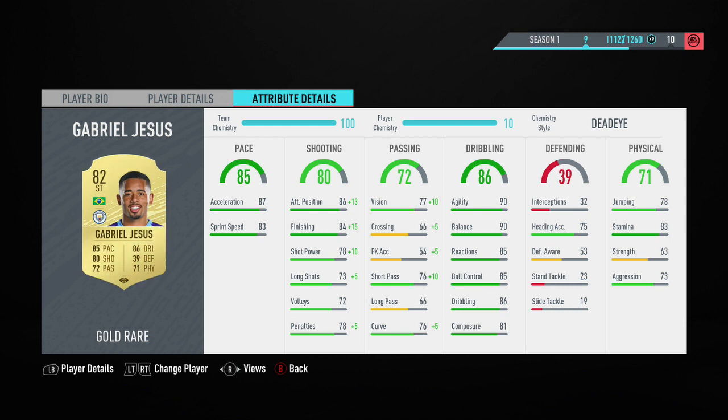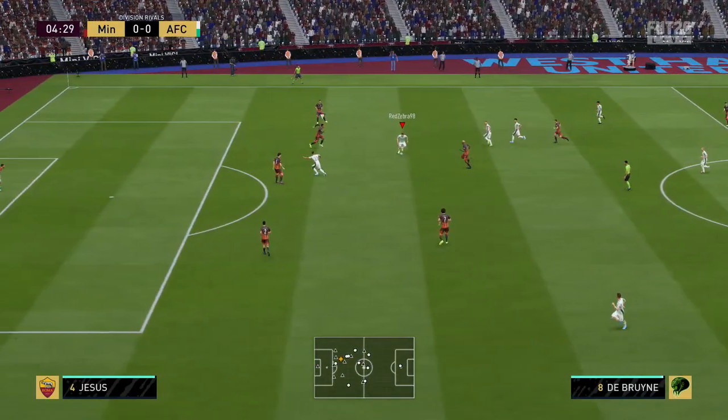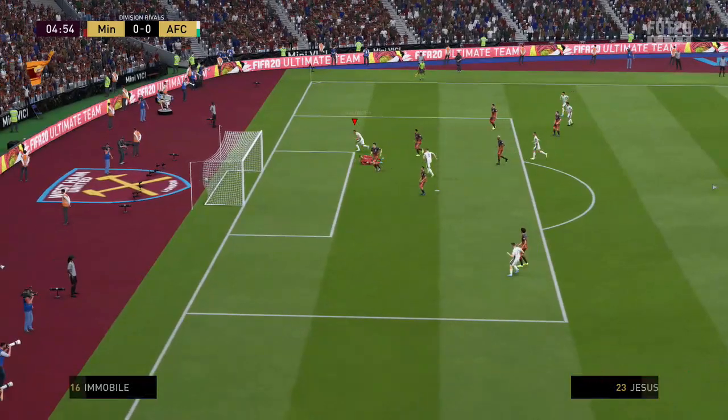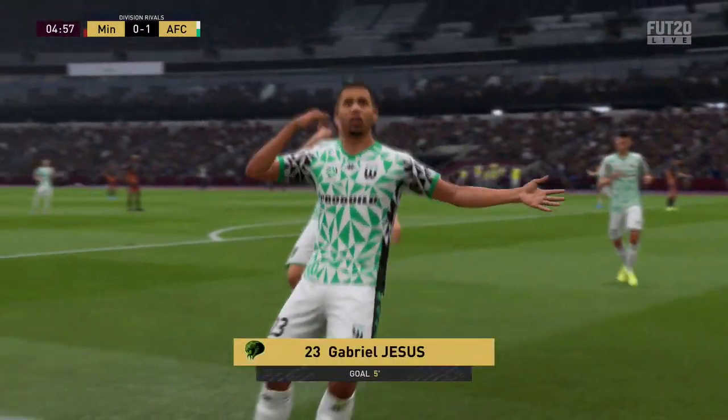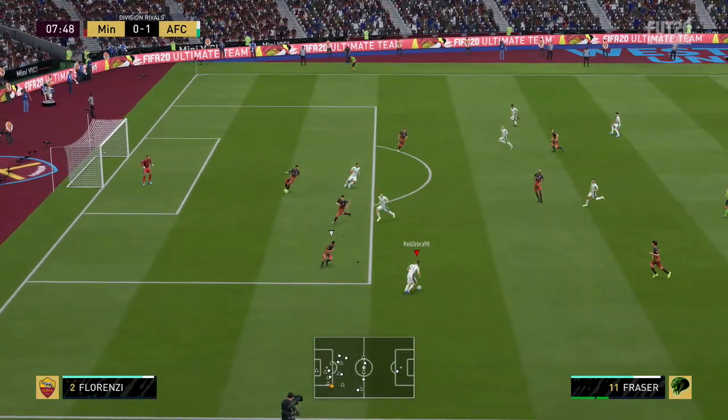I had the Deadeye chemistry style already applied to Jesus, which I think is actually probably the second best chemistry style for a striker this year. Obviously the Hunter is a good chemistry style, but the Deadeye chemistry style gives insane boosts. With this Jesus card, the Deadeye chemistry style takes his positioning and finishing both to 99. It has the potential to be one of the more sought-after chemistry styles this year.